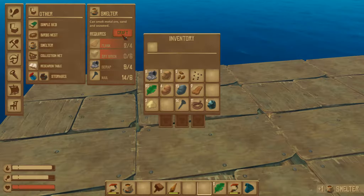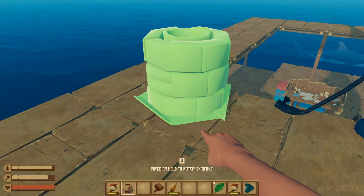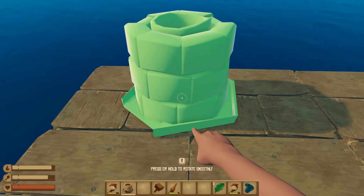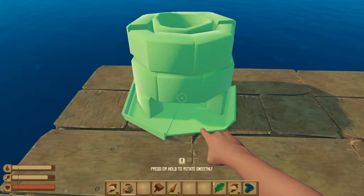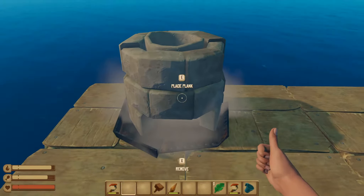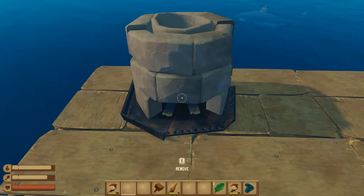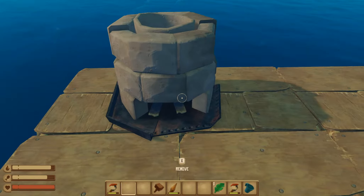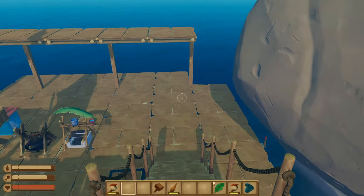Smelter — craft. Alright, so we've got it. How do I want this to be rotated? I'll hold R. There — there's the opening for the planks, I'm guessing. Perfect! Place plank. This is exciting, because now we're going to be able to do a lot with the smelter, research a lot of things. I think we're done here.